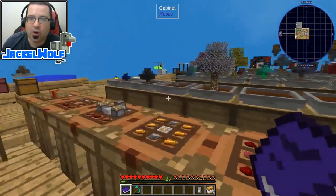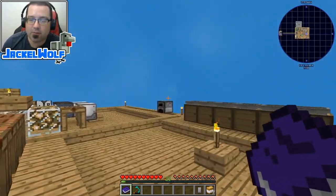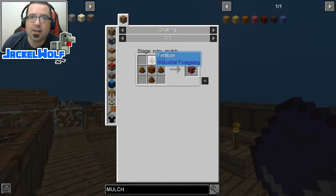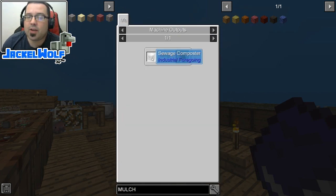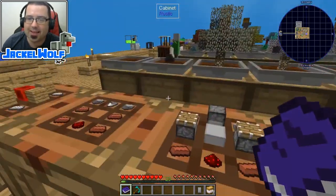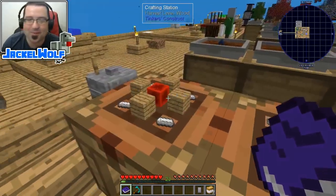To start, we are going to need to get some fertilizer into our world. To make the ruby mulch, we need some fertilizer. To make the fertilizer, we need a sewage composter. The sewage composter actually composts sewage. So what we need to do is get a sewage collector into our world that will allow us to obtain that resource.